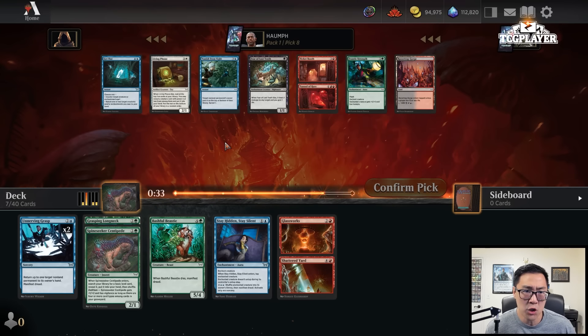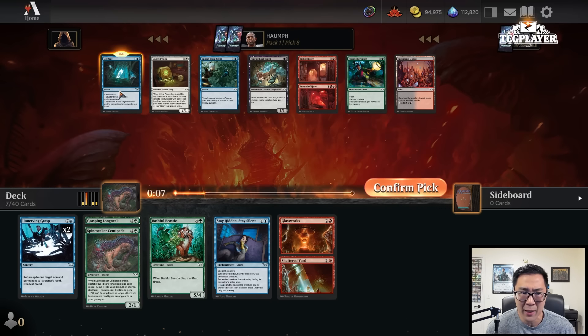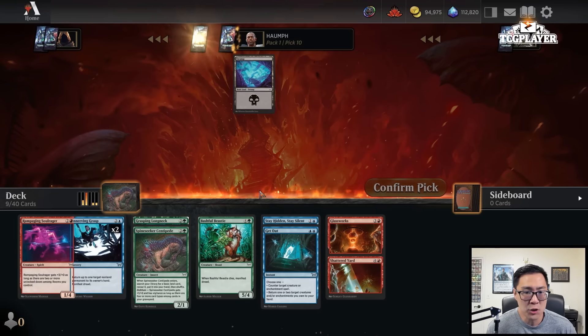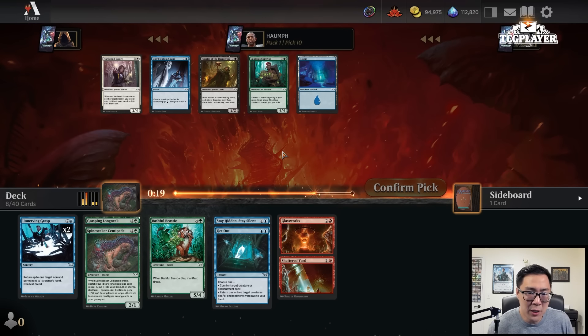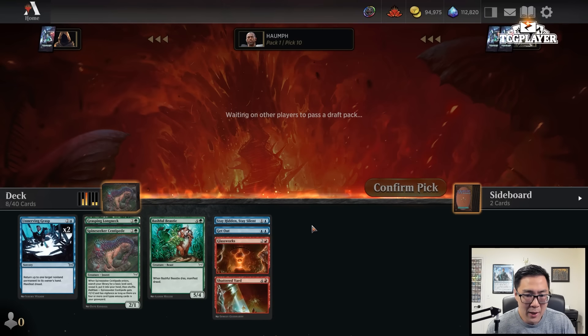Now we have the choice between Get Out and Vanish from Sight. I'm not sure which one I like — I don't like Get Out because it's double blue, but being able to bounce your stuff for value is certainly very strong. And I did pick up a Glassworks. I feel like Vanish from Sight you just kind of get for free and you don't want too many, so I'll take the Get Out here. This is a fairly weak pack, and I'll take the Soul Rager in case we end up with a deck with a ton of rooms. I'll take Don't Make a Sound just as a random two-mana counter if I need it, but I would rather not play it.